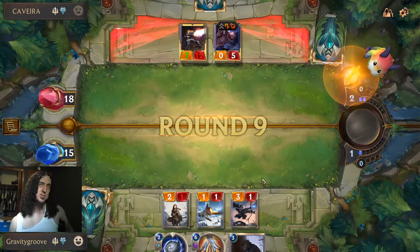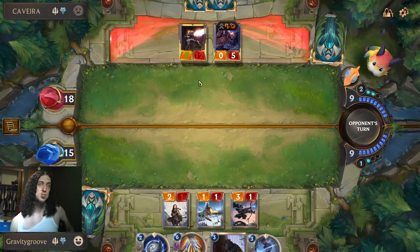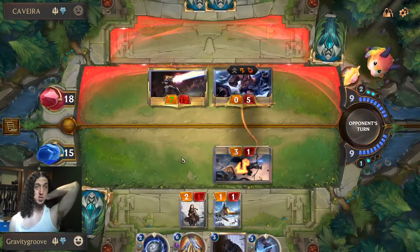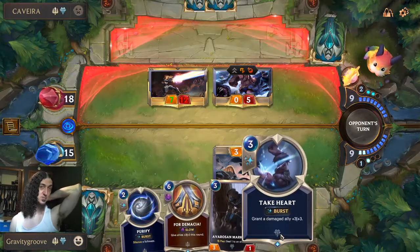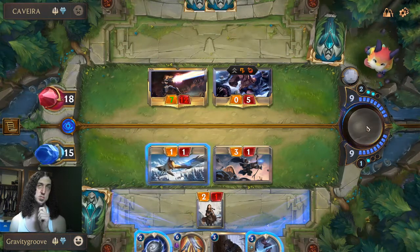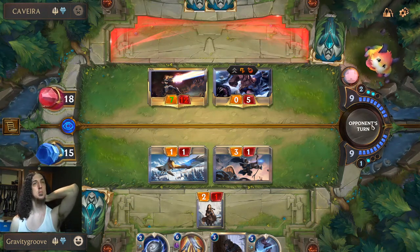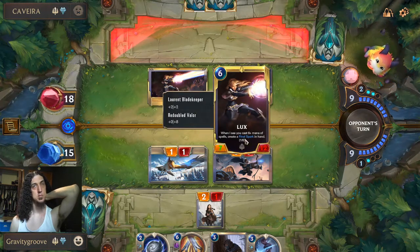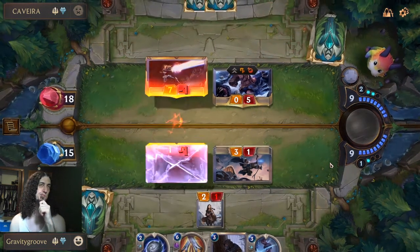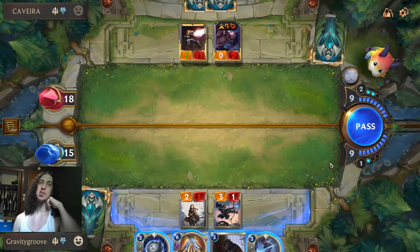Jeez, how do you kill stuff this big? I just don't understand how the game intends for you to deal with things this tall. Hopefully eventually I understand, but as it is now it doesn't make any damn sense — especially being that these factions don't seem to have any cards that destroy stuff, whereas other factions do.